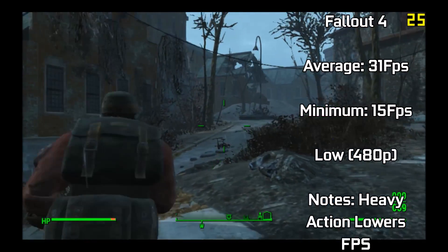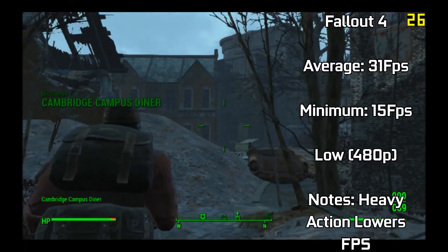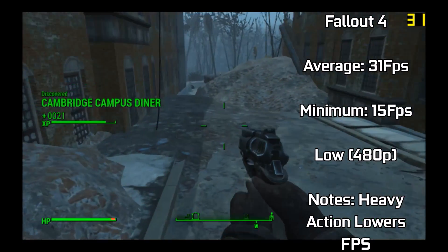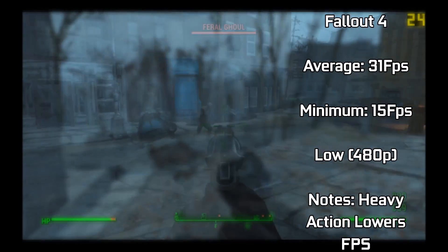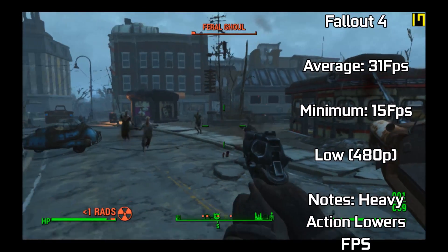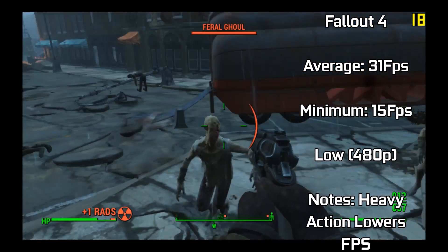Moving around cities didn't crush the FPS as much as I expected, but still hovered around the 24fps mark — not unplayable, but still a little bit slow. The heaviest action gave us a minimum FPS of 15. With a few config tweaks, this game would be more than playable on the chip, and stock close settings return a playable experience at 480p.